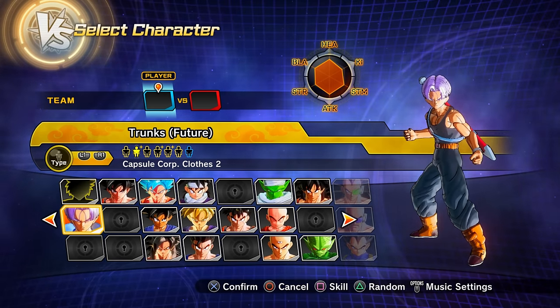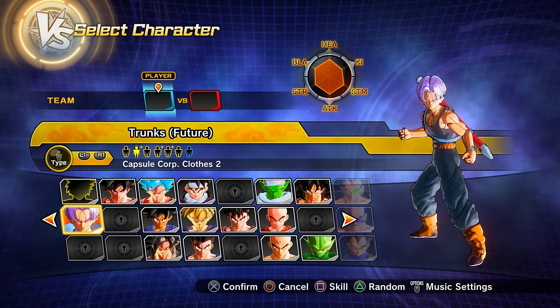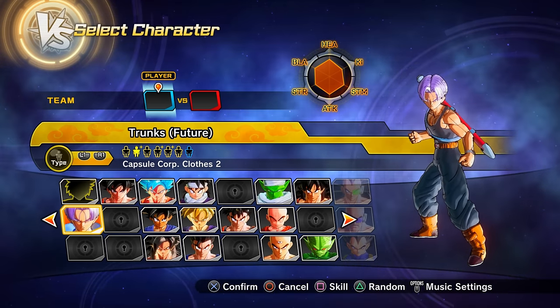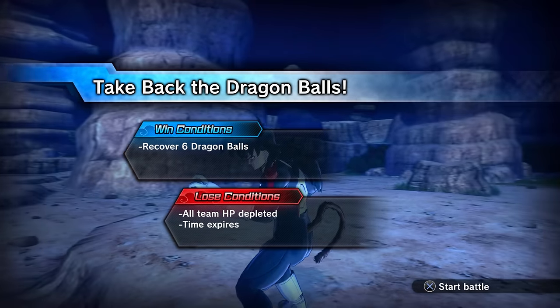Parallel quest 43 unlocks via story mode progression. Clearing it gets you preset 2 of Future Trunks.